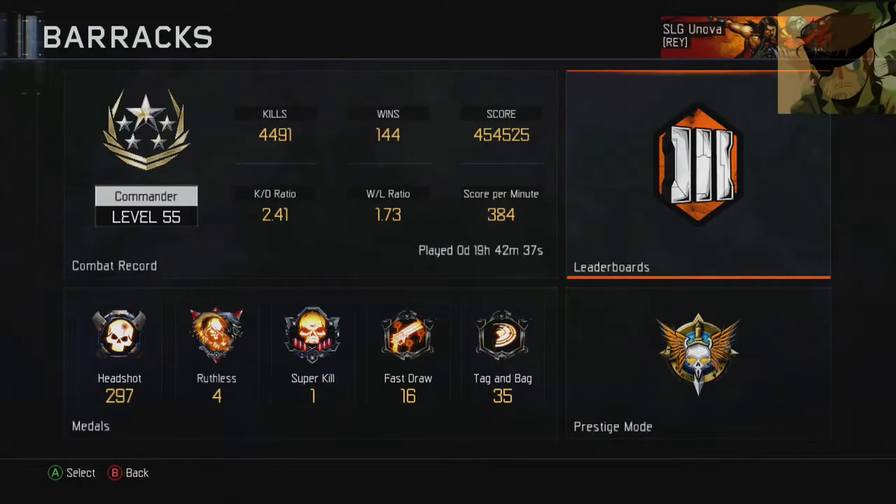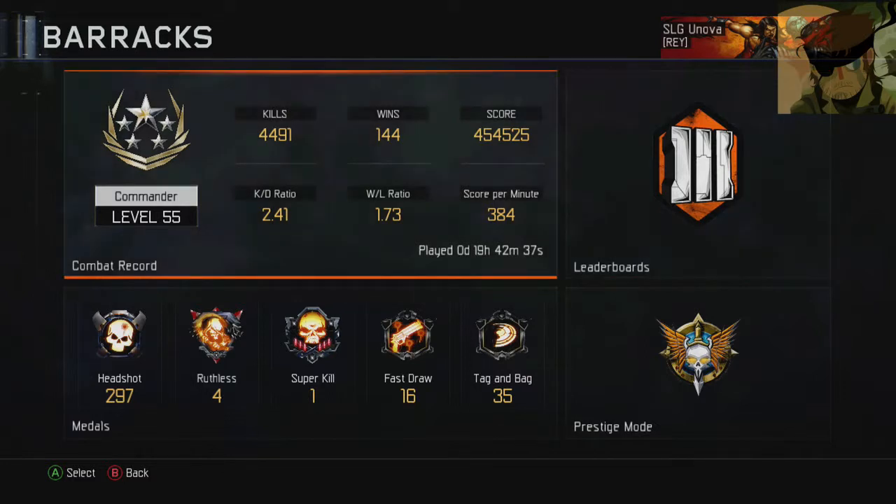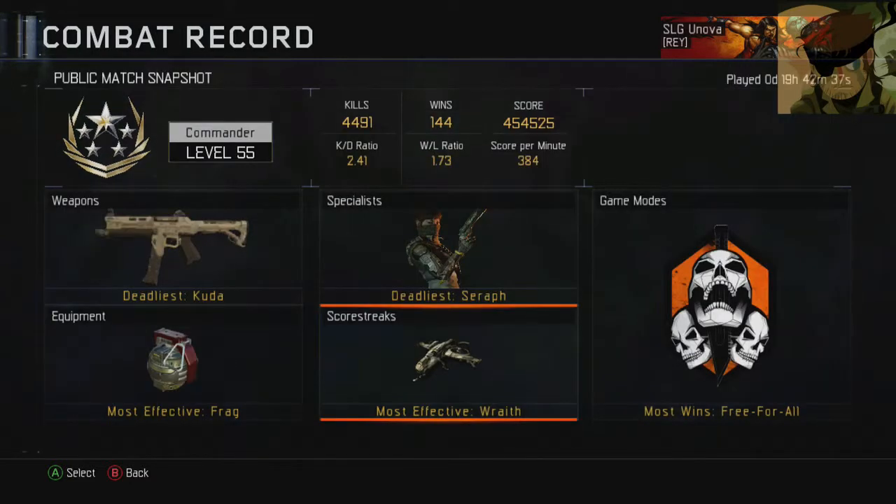Barracks. KD 2.41 — that's been fluctuating up and down regularly. It was 2.5, then it dropped to 2.4, then it was 2.45. The win-loss ratio is really disappointing because I started off with like a 1.5 win-loss ratio, but there was a host migration and you get a lot of host migrations on the last gen — it just keeps kicking me out of a lobby. I wanted to keep it above 2 originally, then it got above 3, but all the host migrations kicked me out and sometimes it's unplayable.